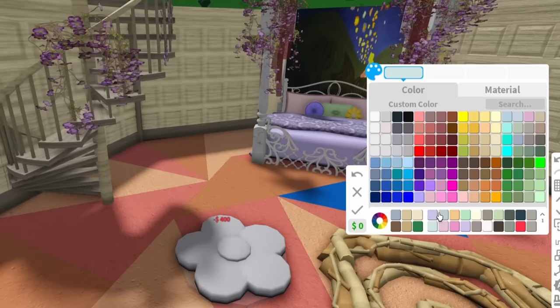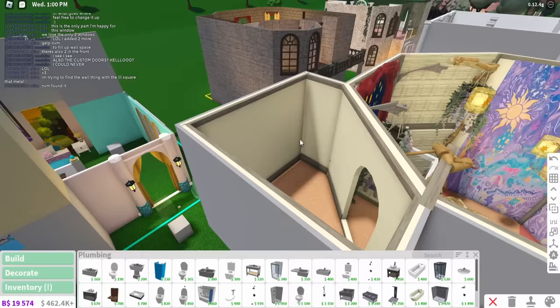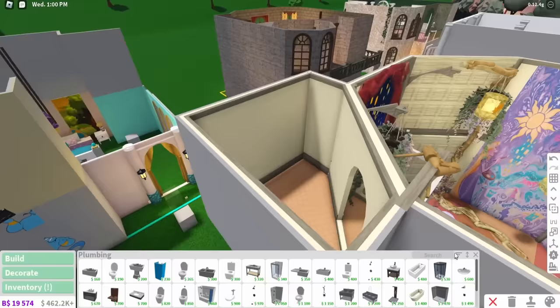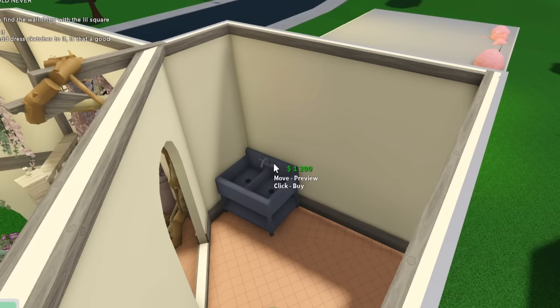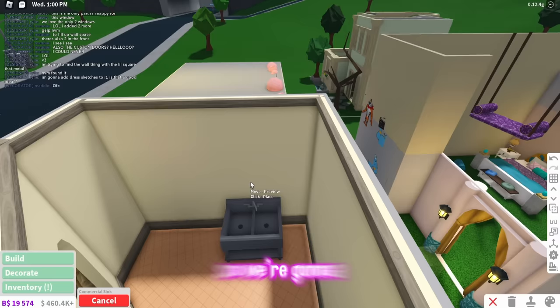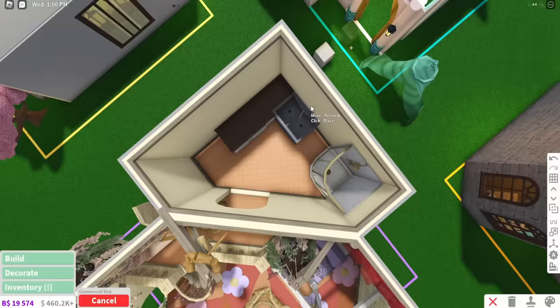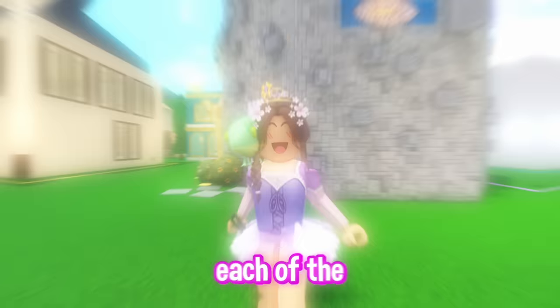One final thing I want to add to the bedroom is some flowers on the ground. Rapunzel's hair gets filled with flowers whenever she goes to the festival — I think it's so cute. Finally, in this room over here that you totally didn't forget about — I decided I'm going to add in a small bathroom because I feel like it would be better than a walk-in closet, especially for Rapunzel. I think I'm going to go with this commercial sink because it gives me princess vibes. Like, I need a toilet in here too — princesses use the toilet.